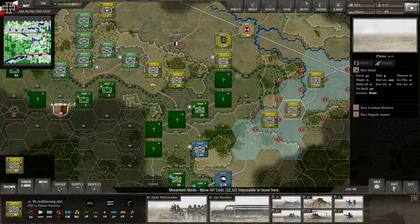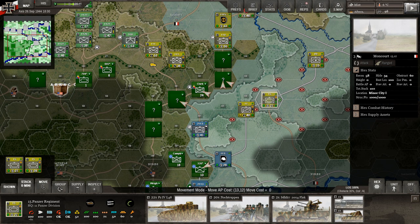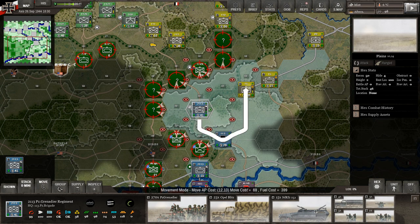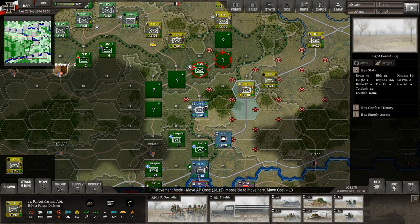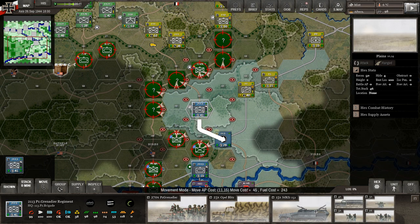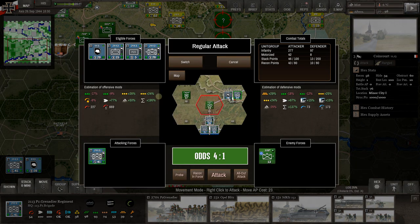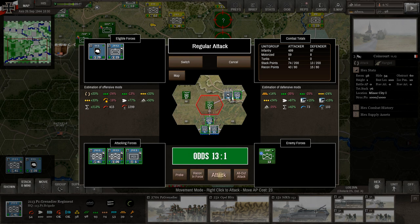Let's position the recon unit on the road. I like the Panthers in town. Actually, let me bring these headquarters units out — I want to protect our headquarters. Moving them here and here. Now the attack odds look like 4-to-1 here; combining with the panzer unit gives us 10-to-1. Adding the Panzerjägers takes it to 13-to-1. Let's do that attack.